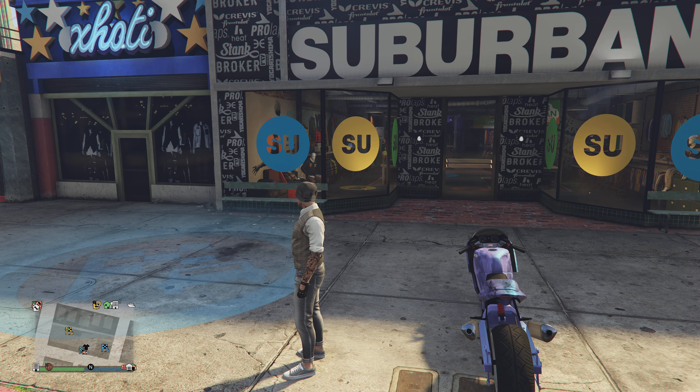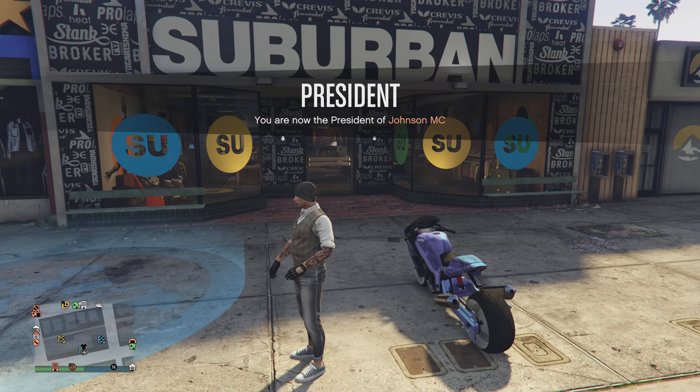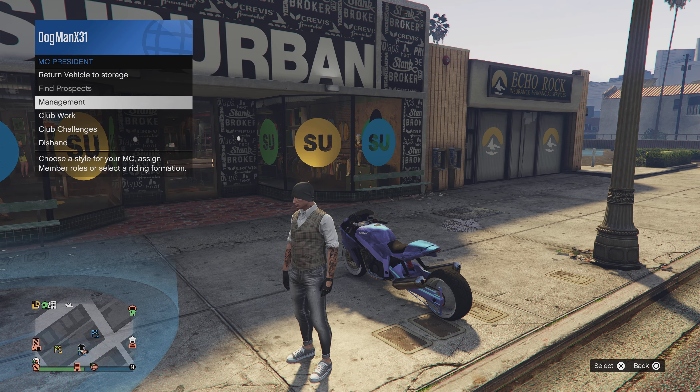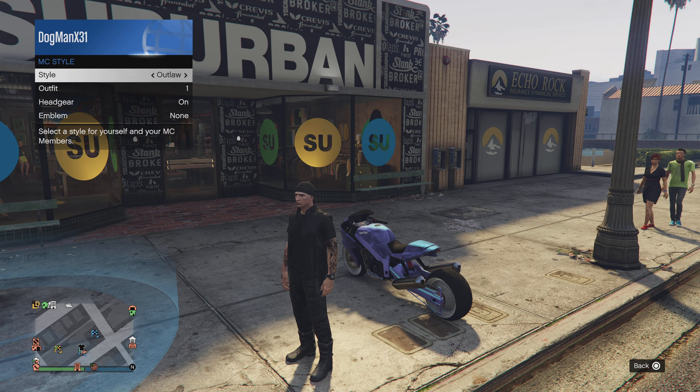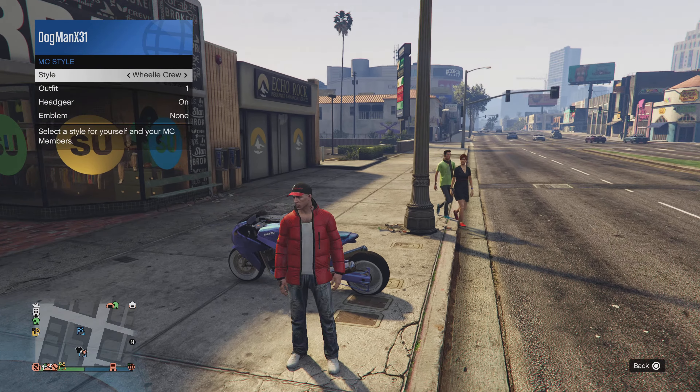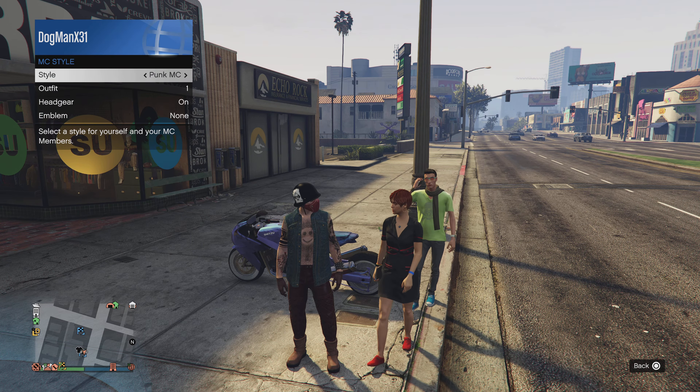After you do that, go to the Motorcycle Club and register as a president. This is gonna unlock your MC outfits. Go to Management, then MC Style, and now you can pick and choose which one you want.